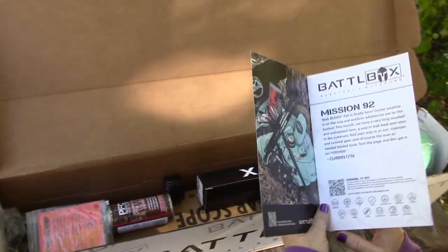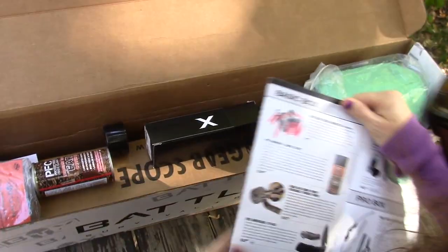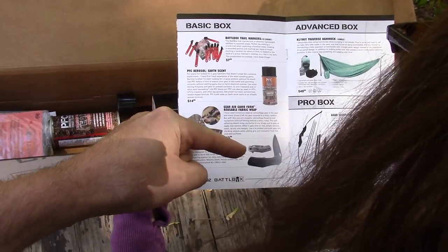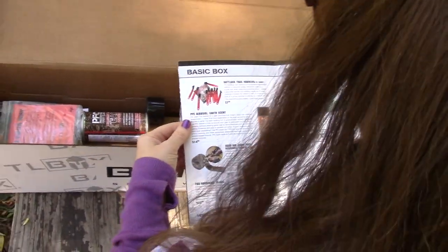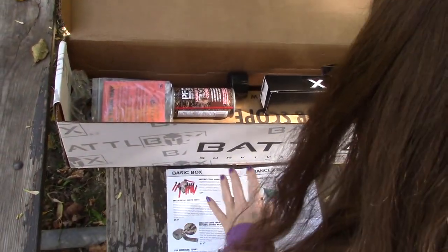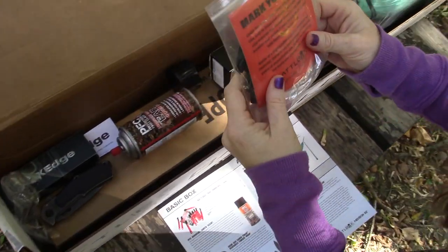Okay, this is the basic box, then we'll get to the advanced and the pro box — this is the pro plus that we're looking at here. What's first? Battle box trail markers — you get 10 of them to mark your way.